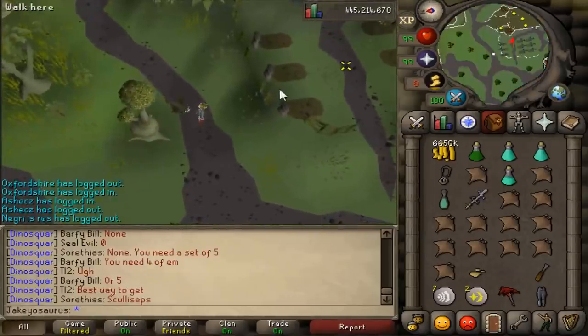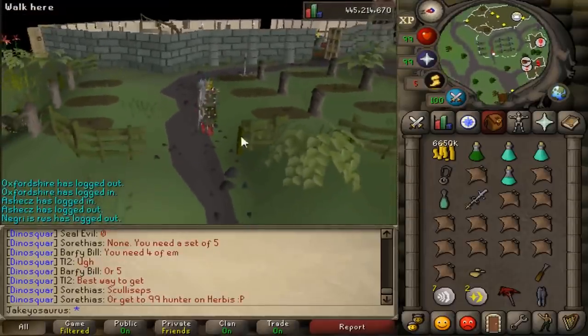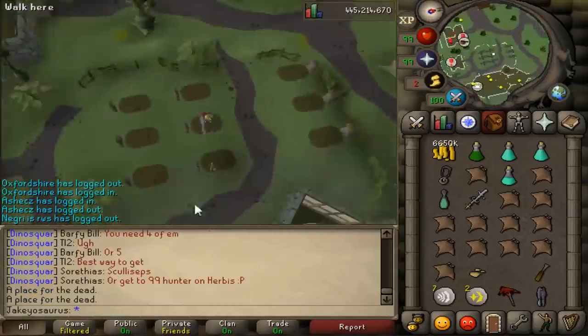So apparently this graveyard wasn't accessible - I guess they just fenced off the whole area and forgot to put a pathway in. But now you can access this graveyard, not that there's anything in it. You can examine gravestones. A place for the dead - yes. This music is so good, 11 out of 8.